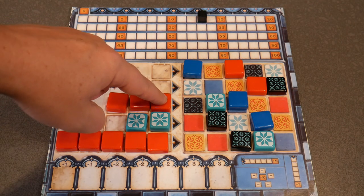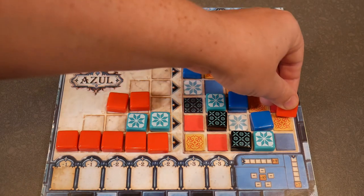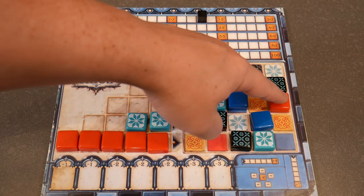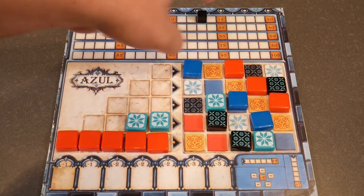You'll then place this cube from the rightmost spot, discarding the other two. There's nothing adjacent over here, but you also count your columns. So it'll be one, two — scoring two points.